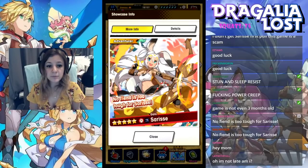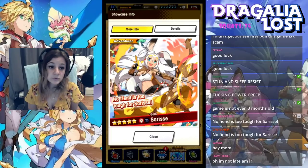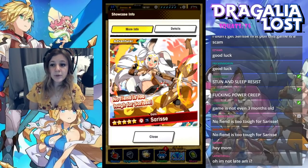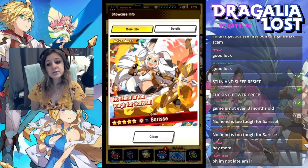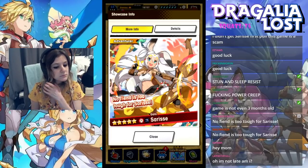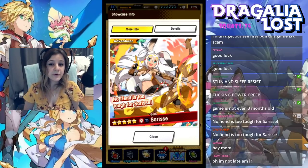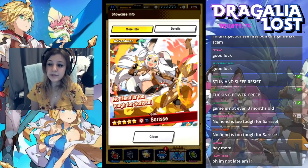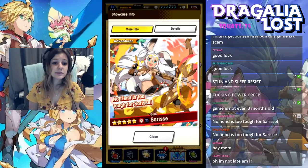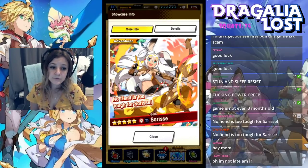Usually Gala banners repeat every month, or at worst every two months, and you typically have a chance at these exclusive units each time a Gala banner comes up. Because of the rate up and the exclusive units, the advice for free-to-play players or players who don't spend much money is to save for these Gala banners, because you can still get all the other regular units on this banner, but you can also get these exclusive units.